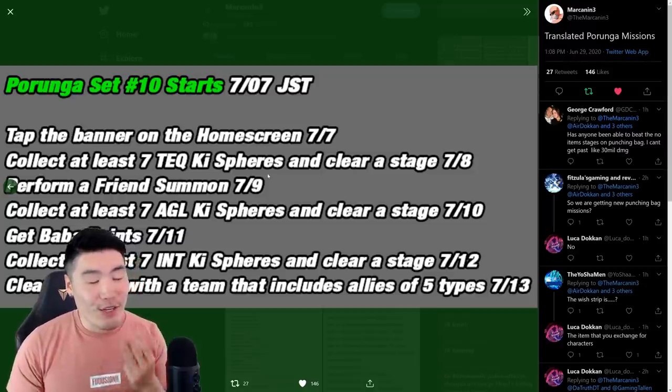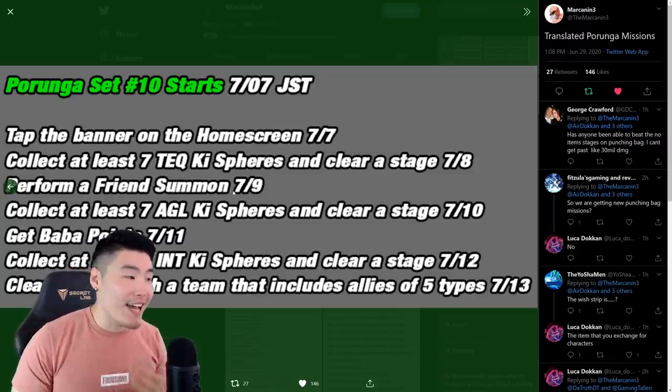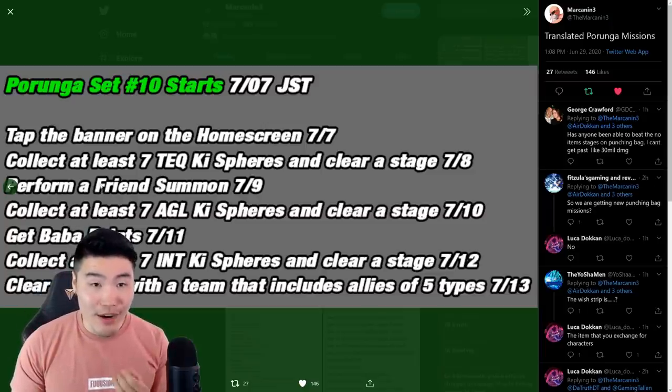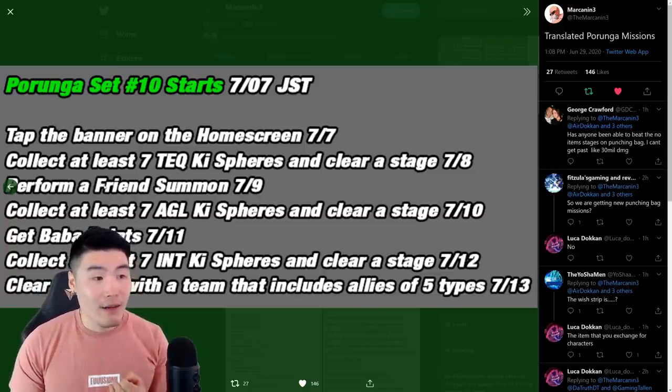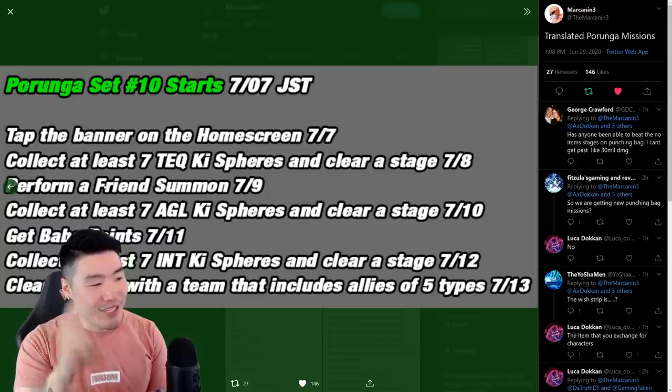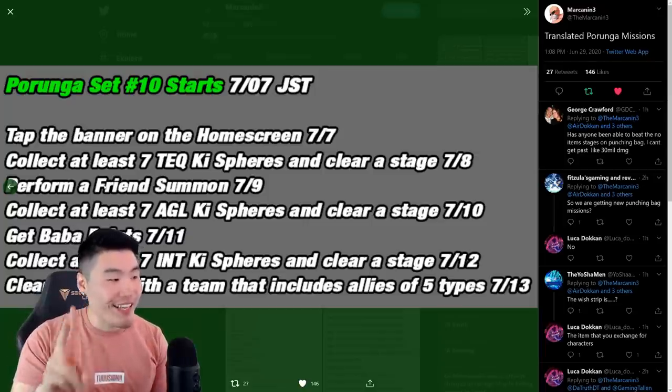For the third Dragon Ball on July 9th, you have to perform a friend summon. Just do a multi on the friend summon banner and you'll get that third Dragon Ball for the second set.